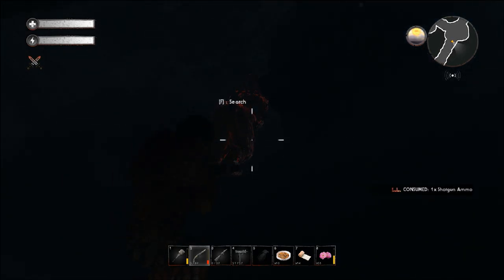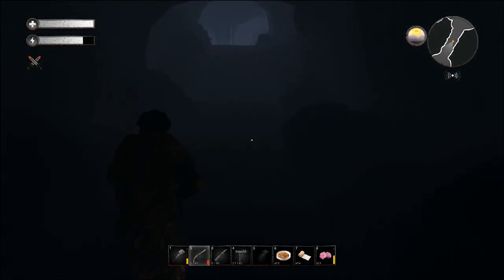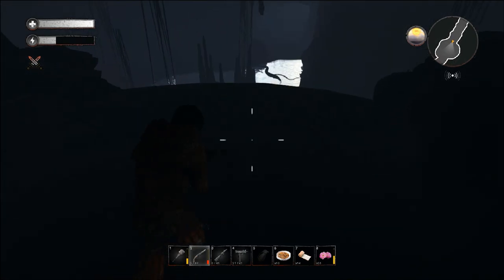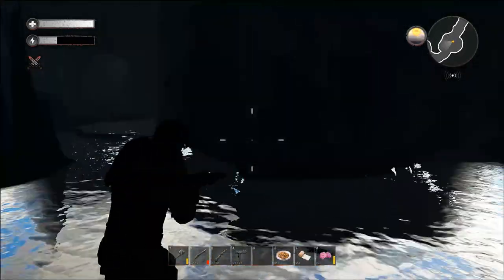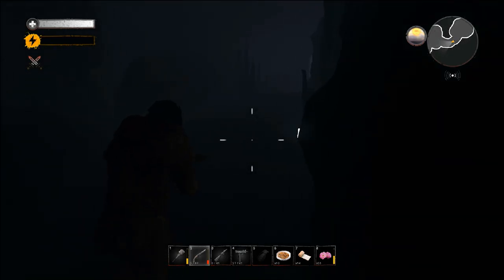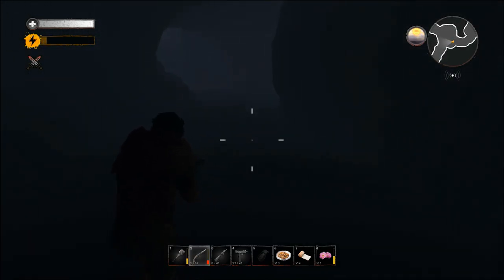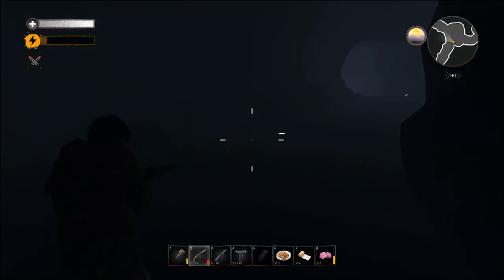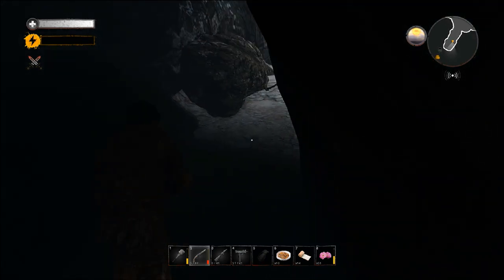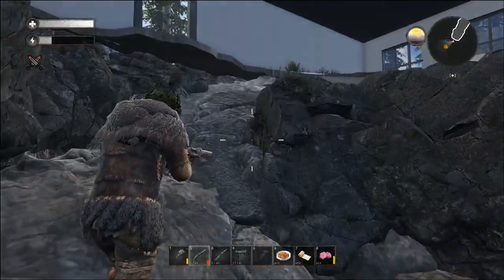Shot in the back is the way to go. This is where we farmed our aluminum - let me get back up top. I want to show you guys one more thing quick before we go. Sorry the episode is so long - I didn't think it would take that long to clear this place, but holy shit. We used all our grenades, leveled up twice - layers are definitely the way to get XP. Grenades are definitely the way to go.